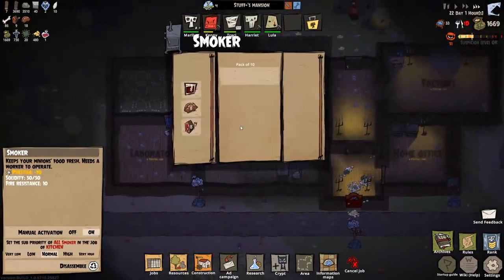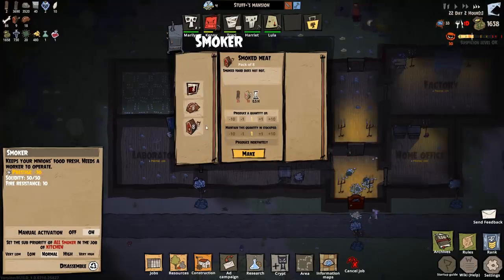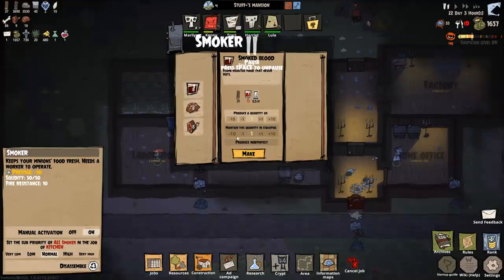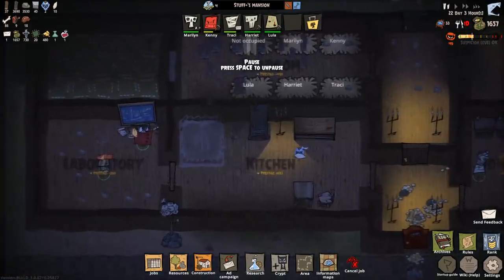We've got the smoker now. So I can say smoke brains — make indefinitely — the smoked meat doesn't rot, and then smoked blood — produce indefinitely, make, produce indefinitely, make. So all of those are set to crack on with that one.